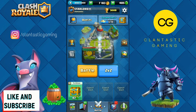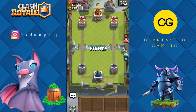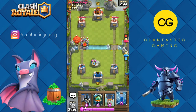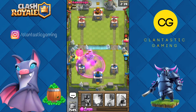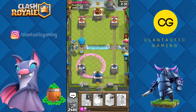Let's move on to the next one. Archers in the back — archers for this balloon, zap this minion horde, inferno dragon for this, and a rage. He spent so much elixir. I think we could go balloon because his minion horde is out of rotation. Let's go balloon and hope he doesn't have anything like rocket.